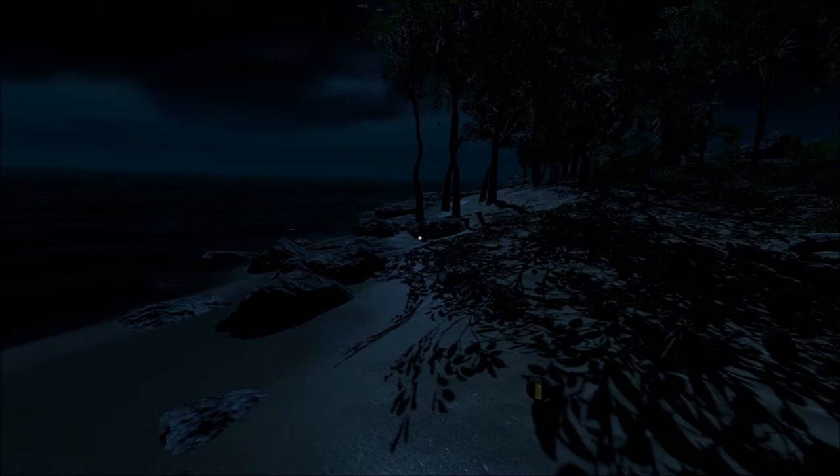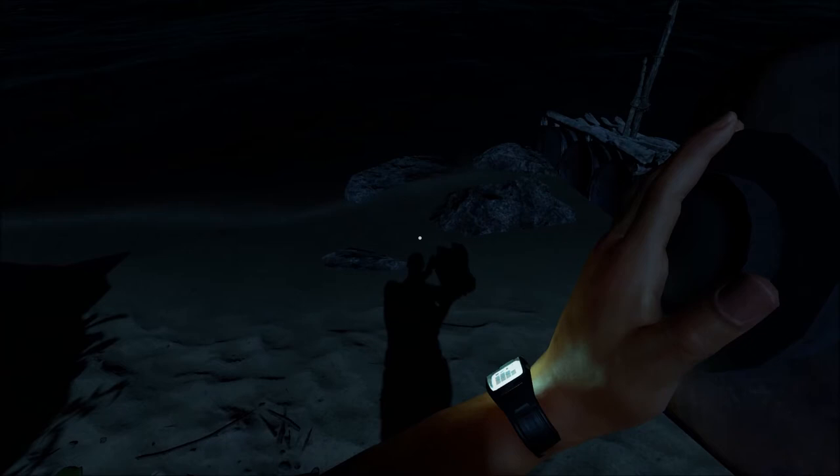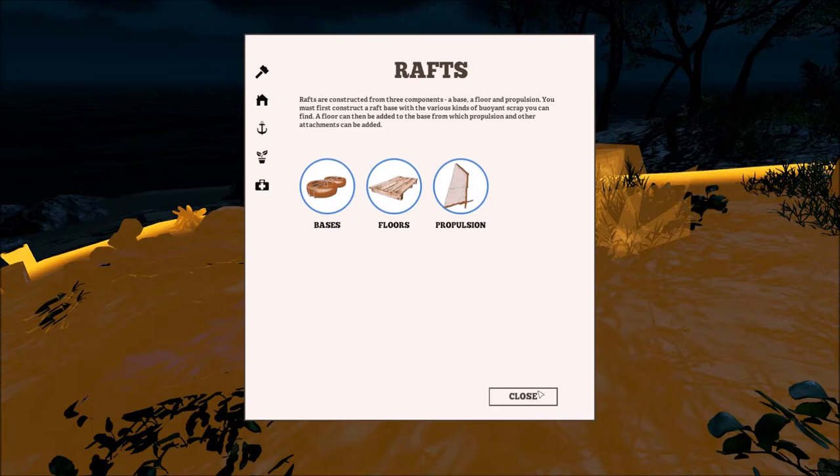Alright, what engine parts do we have already? I'm going to have to find where I put them. Yeah, it looks like we're just missing the engine — which is kind of an important part, I would imagine. Let's go ahead and build ourselves a shelter, and then call it an early episode.